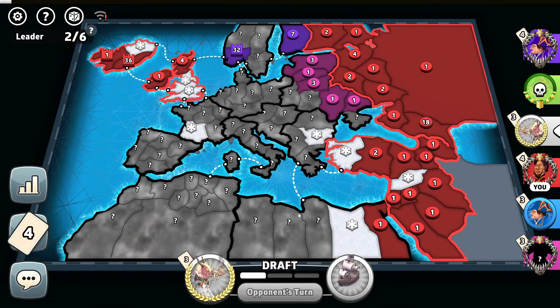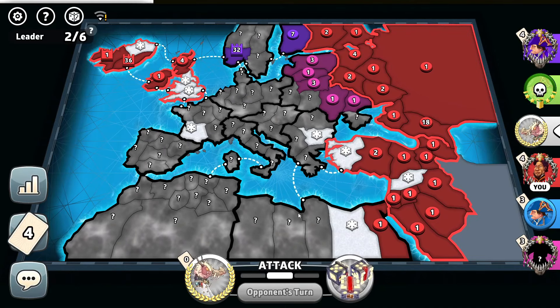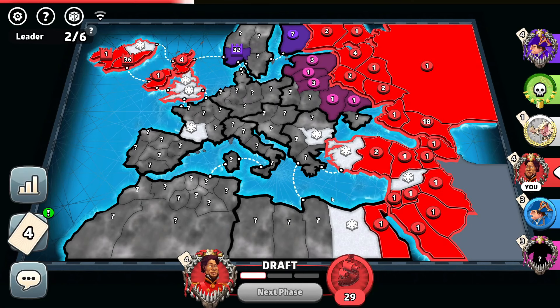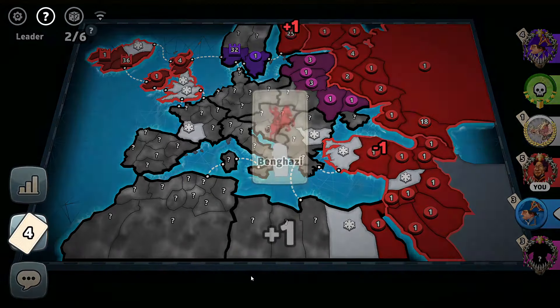I do not have an easy territory to attack right now, unless I want to attack pink. The blue player is laughing — the white player is going after him. 29 troops for me. I won't risk it — I'll just simply break through the purple player immediately. Let's just simply attack right there.